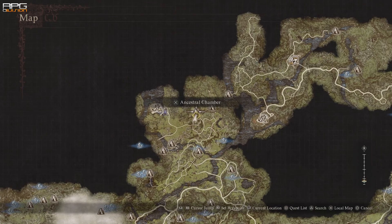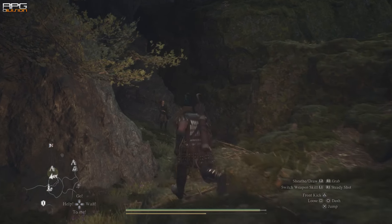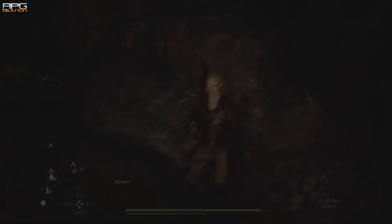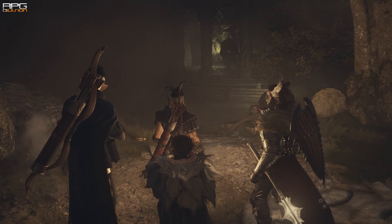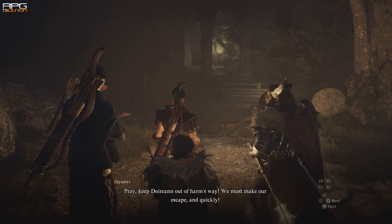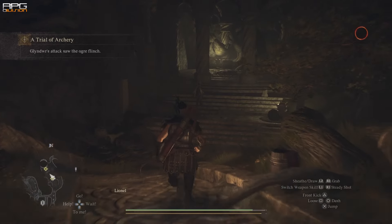The last part of the quest is in the Ancestral Chamber. Go to the quest marker indicated on the map and enter the Ancestral Chamber. At the end there's gonna be a situation that plays out in a specific way.